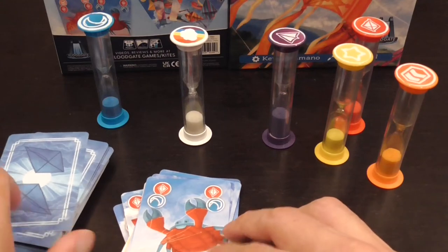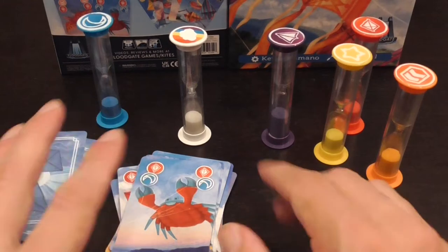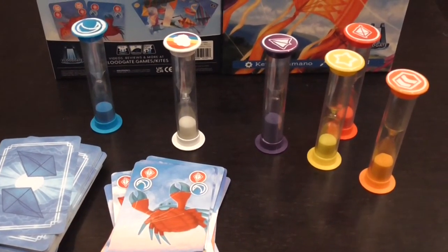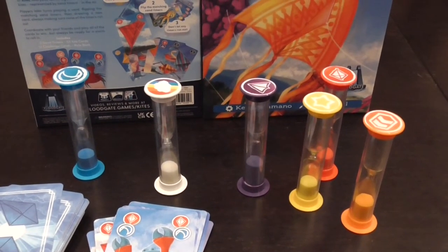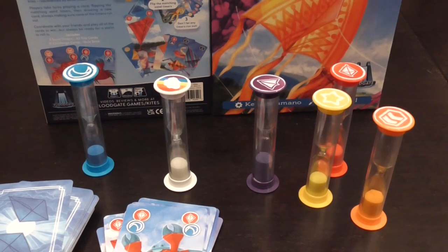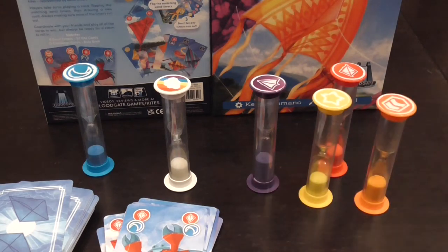So this is how you play Kites — it's super simple. You go through all the cards, you win the game cooperatively as a group, otherwise you lose. It's a very pleasant filler, and I'll say it's a filler in the purest sense of the word: it plays in a couple of minutes — maybe just two minutes if the players mess up early on, which is probably what will happen the first time you play. Players will want to play more and they'll get better.